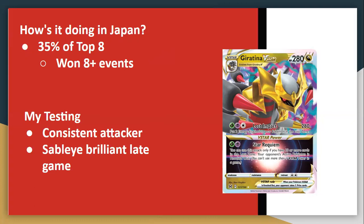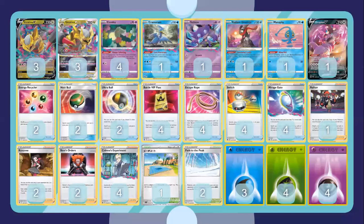It can hit hard and consistently for 280 damage, which is amazing. From my testing, I find Sableye an amazing late game attacker — even if you don't get some KOs, it can really help set up with Lost Impact, or clear out those ones. It's a consistent attacker, always hitting hard. Sometimes in a slow meta we can use Giratina's first attack, Lost Abyss, where you look at the top four cards like Colress but add two to your hand and lose them too. It's a really good card.